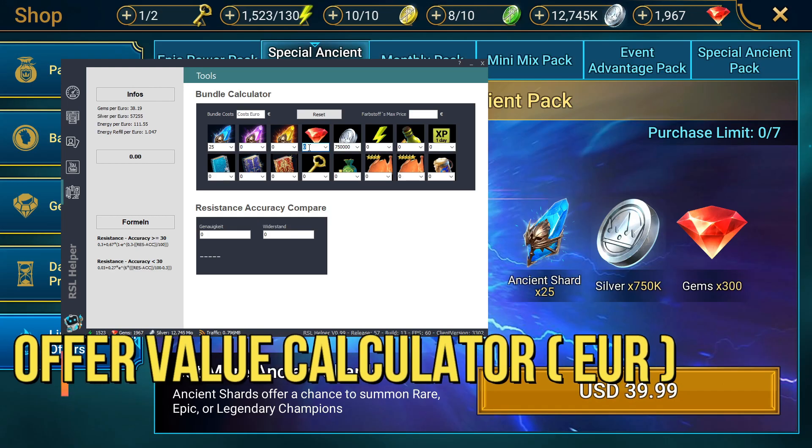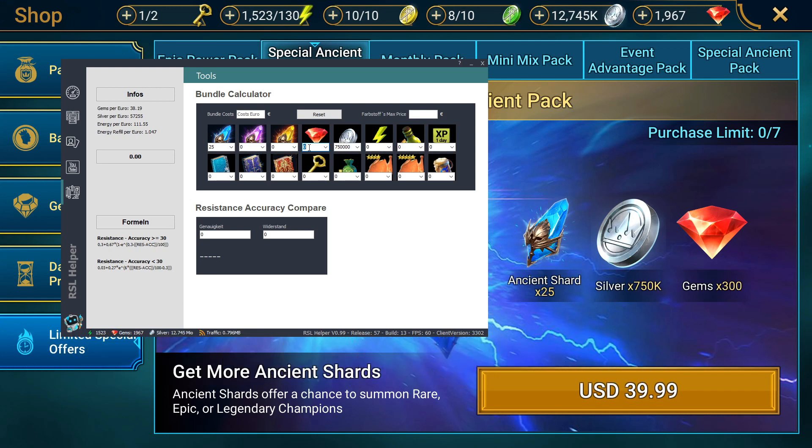Here we have the Offer Calculator or Bundle Calculator section. As the name implies, you can enter information about different offers and it will give you the recommended price based on the elements under the Info section. It gives a certain value to energy, gems, and silver, and calculates it pretty much like the most popular calculators from Chosen and other content creators do. The values will be in Euro, so if you want to convert to US dollars, just use the day's conversion rate.